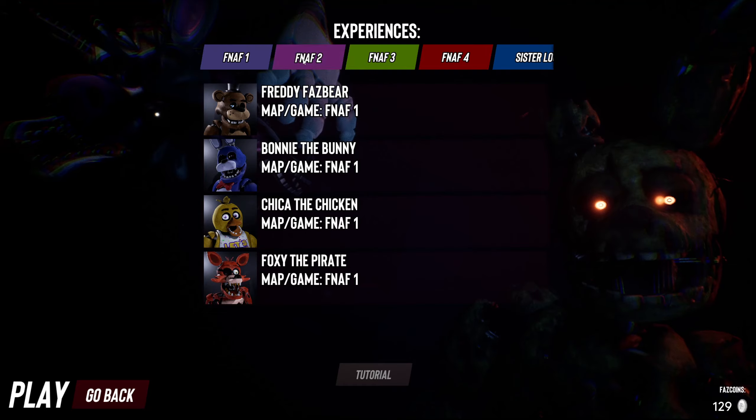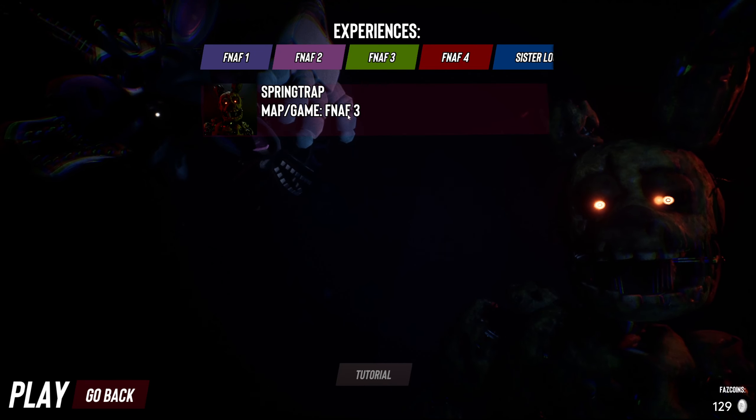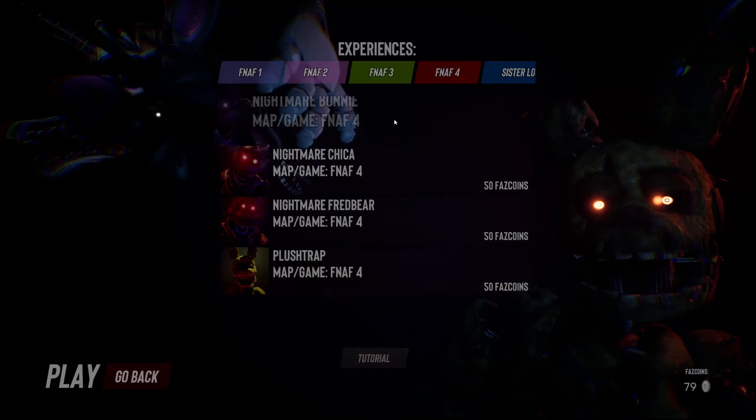I feel like we've done a lot of Bonnies in the beginning. We had Withered Bonnie in FNAF 2, we had Springtrap — which is technically a Bonnie — in FNAF 3, and now FNAF 4 starts with Nightmare Bonnie. I'm going to do Nightmare Bonnie, Nightmare Chica, skip the Plush Trap, and then do Fredbear, because I think Fredbear is the main character for FNAF 4, so him getting the ending part is fitting.